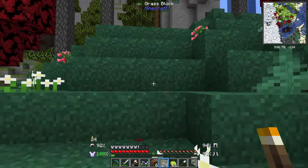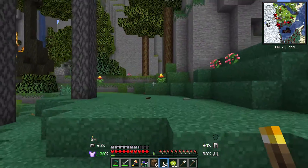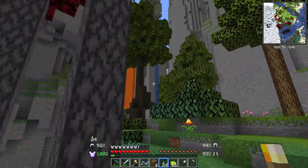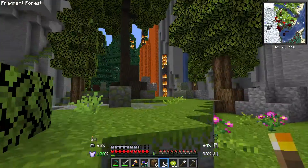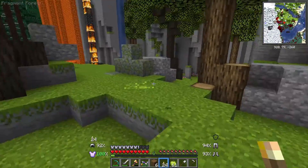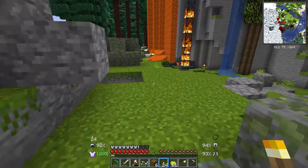An interesting place to build a house. We should mark it — and yep, lava. And a forest fire. Oh well. That's something we'll have to worry about eventually, I suppose.